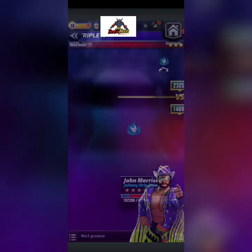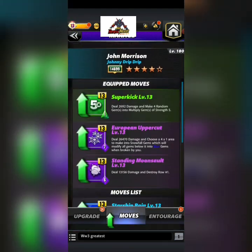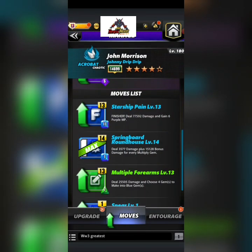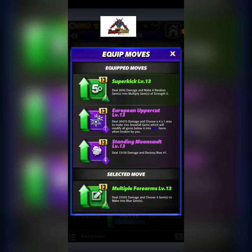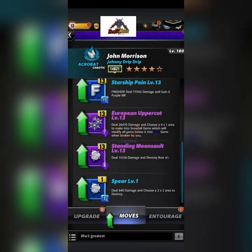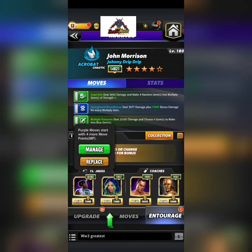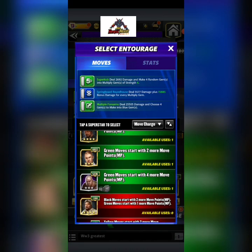Now let's do a completely different move set and build. I really did expect that to hit for a million. So the other moves were: the European Uppercut — seven-charge purple, deal 26K damage, choose a four-by-one area to make snowfall gems which when modified turn all gems into blue gems when broken by you; and the six-charge purple Standing Moonsault — deal 13K damage, destroy the top row. We're taking those out now.